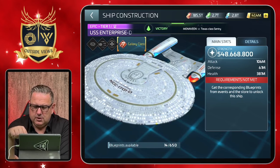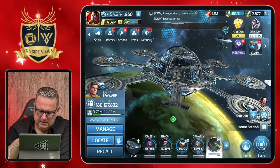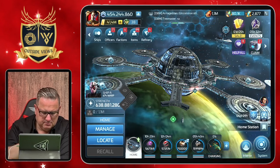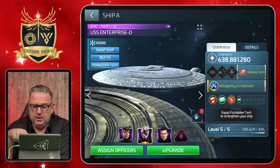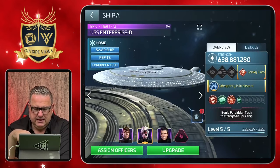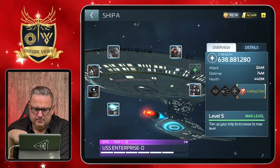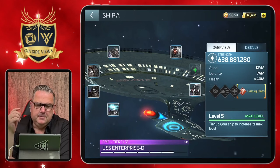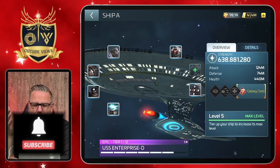Talking about starting power — when we look at my Enterprise D, which is docked on my station, you can see it's still tier one. If we look at the upgrades, it's tier one and not even fully tiered up on that tier. It has 638 million power at the point where you build this ship. I'm a collector getting all three of the epic five-star ships because they're all from the series, so you will have to upgrade her quite quickly.